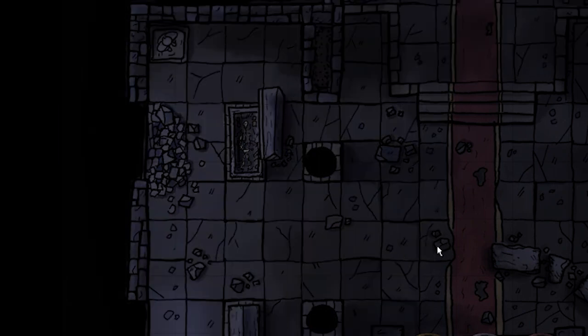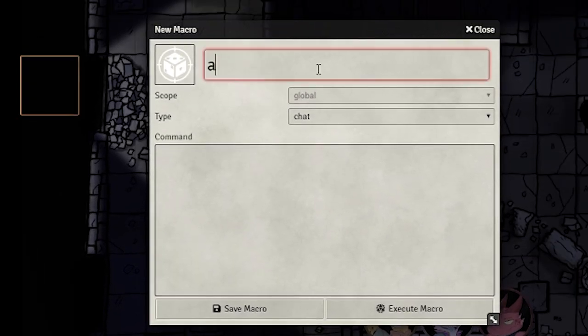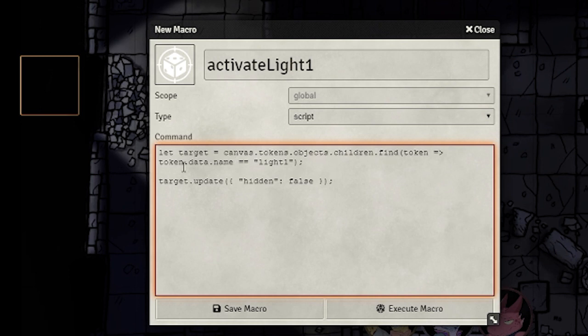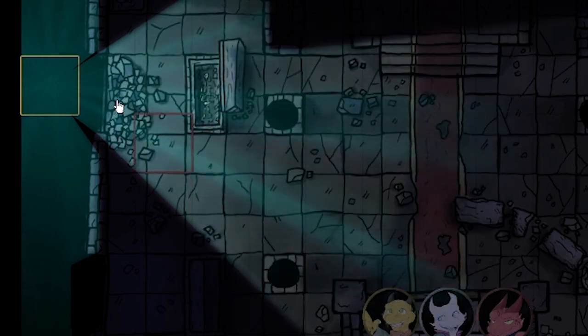Let's make a macro that makes the token visible again. Click an empty space in the action bar, rename it to something you'll be able to refer back to easily, and change the type to script. We'll be writing this script. Essentially, it says: go through the tokens on the current canvas and find the token which has the name of Light 1. Then, the next line takes the target token and updates it so that its hidden value is changed to false. When you run this macro, you should see the light again. If you need to reset the light, just select it and turn it invisible again.